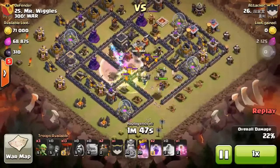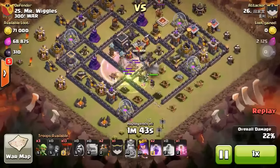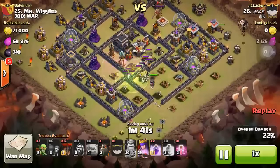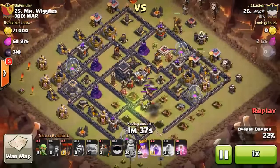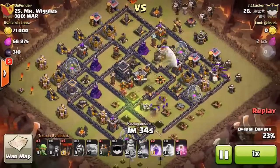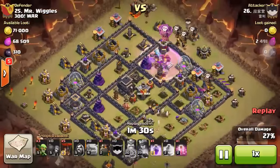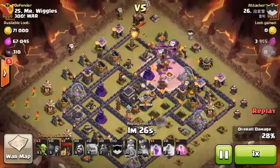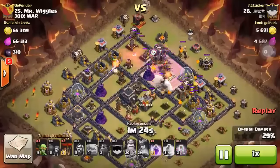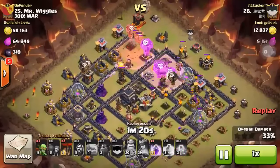There you go — this king is taking the air defense down, and now it's air sweeper time. The timing matters — you have to release your lava hound and balloons. Remember: two balloons per tower. I haven't said this for a long time because I haven't shown many air attacks or balloon attacks for a long time.